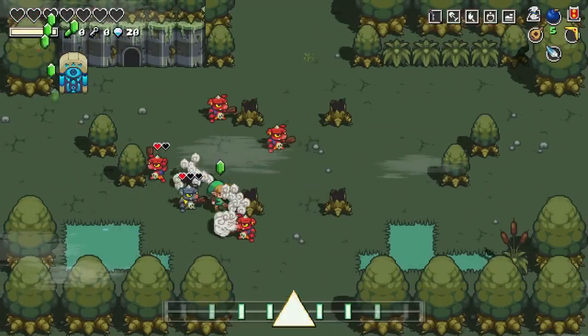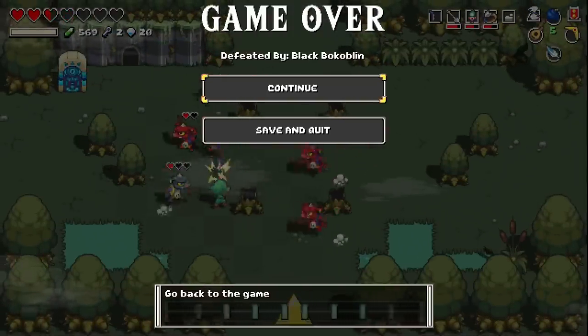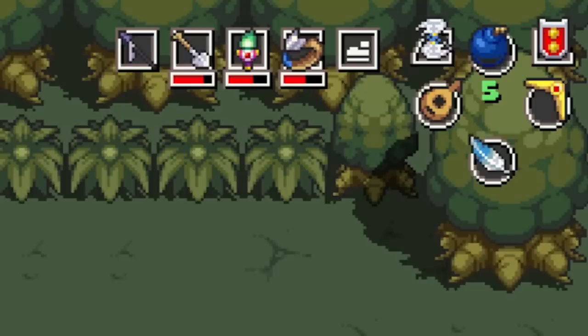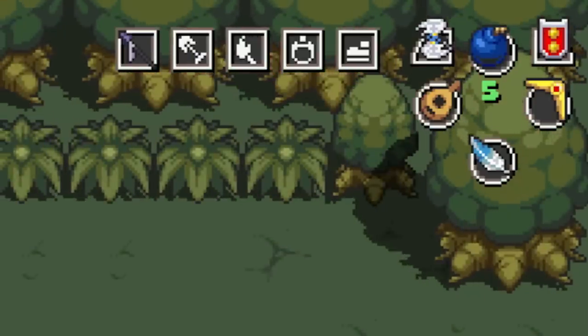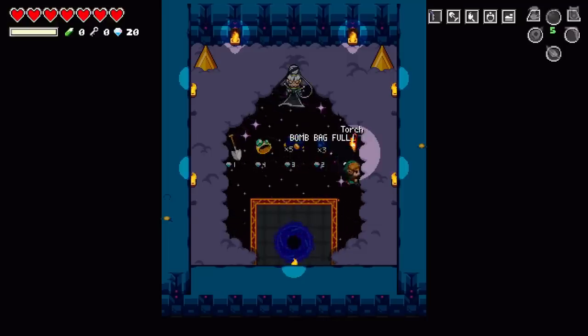Make a wrong move and… you've met with a terrible fate, haven't you? Every time you perish, so will your rupees, not to mention keys and consumable items. Thankfully, you can visit an oracle to get a variety of items that will help you in the next life.